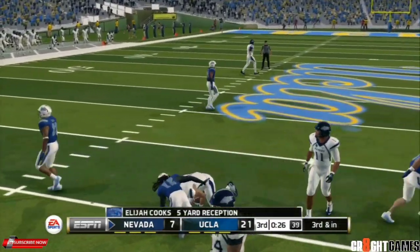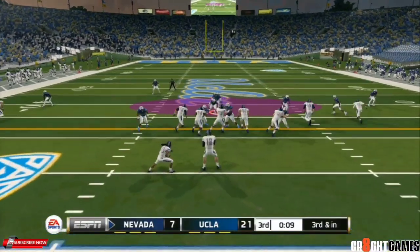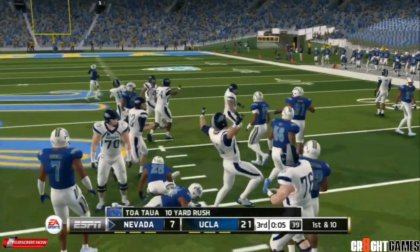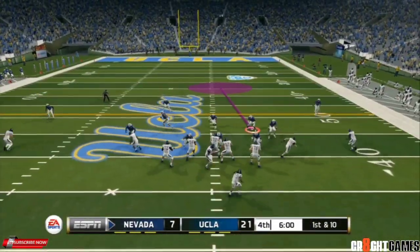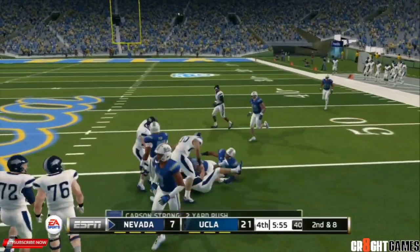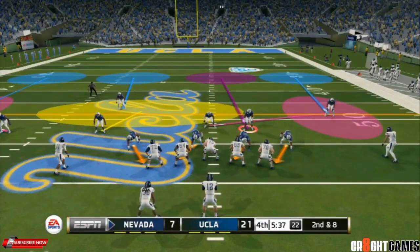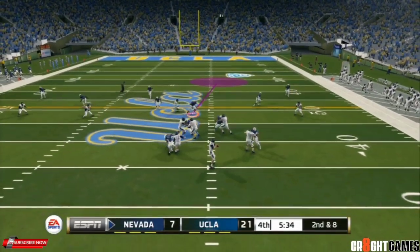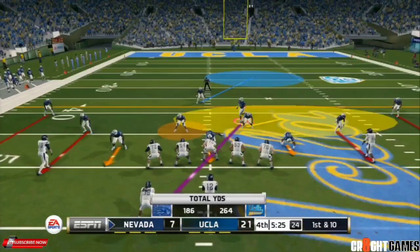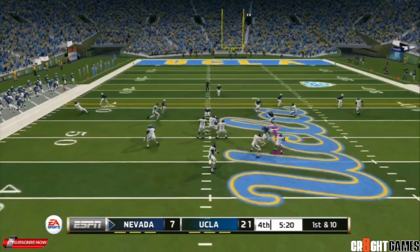Quick pass across the middle — Cooks picks up five. Second and thirty inches, money down. We got our ass blocked on that play. The quarterback is taking off — Strong picks up two, second and eight. Turner again — Turner with another catch. It's like sometimes, where's the coverage on these plays?